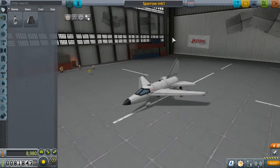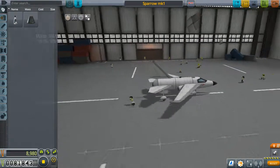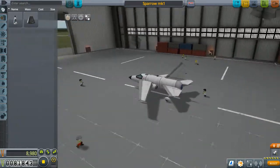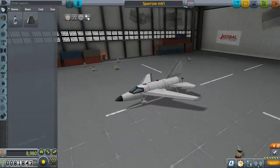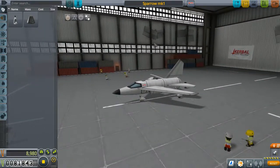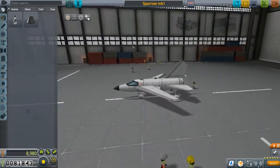To that end, I have built us a plane. It's not a space plane, for it cannot go to space, but it can fly in the atmosphere. Technically. Barely. I hope. I wouldn't know because I haven't tried it yet. But aerodynamics are, I believe, one of the many things that have been changed since I played the game, so I hope this little thing can work.